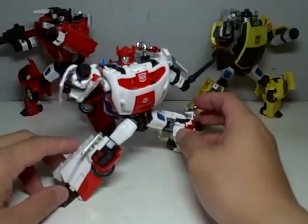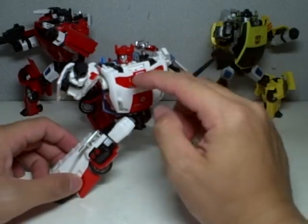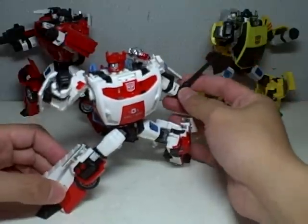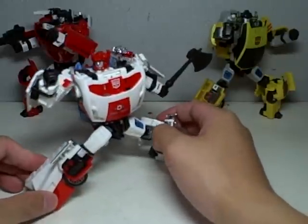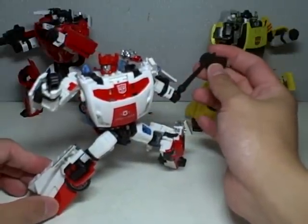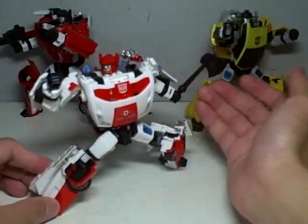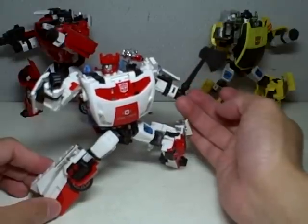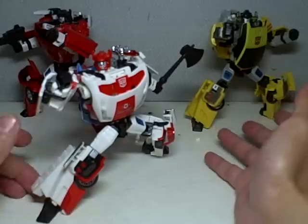He is a direct repaint — well, almost a direct repaint — of Sideswipe. The head mold is the same, transformation is the same, and the guns are the same less the backpack. I've added an axe because he's a firefighter — firemen do need an axe, just like the animated Optimus Prime. This is from a knockoff Optimus Prime; it's supposed to be his Energon axe. They've painted it black and it fits the hand of this mold, so I put it there. I think it's a good complement — a nice touch.